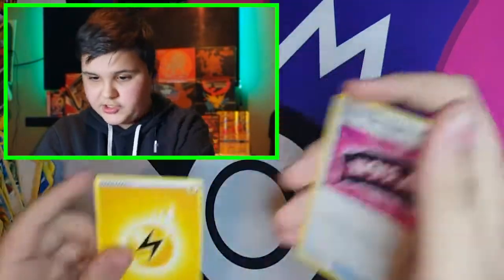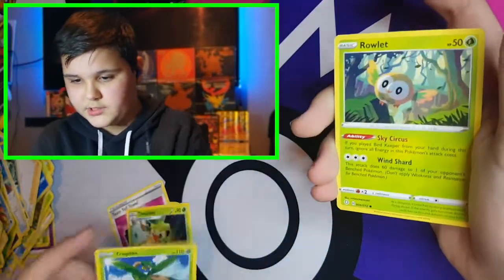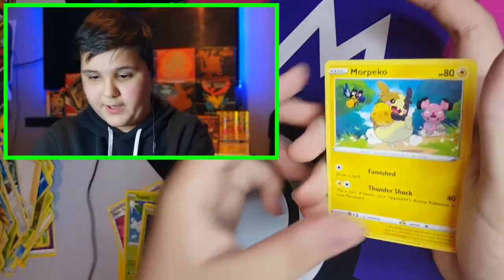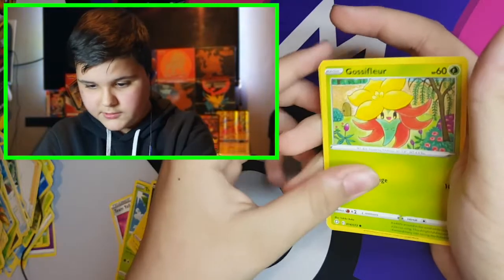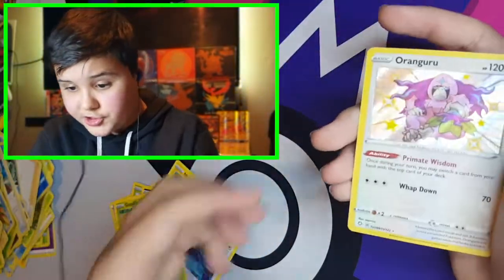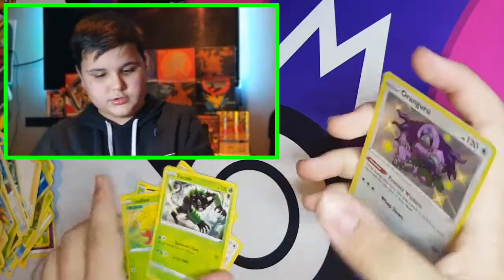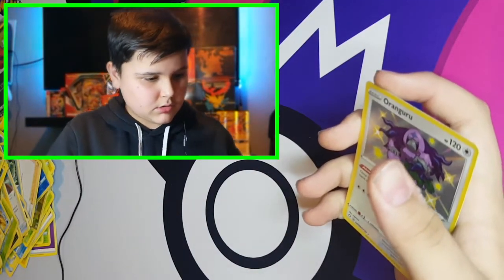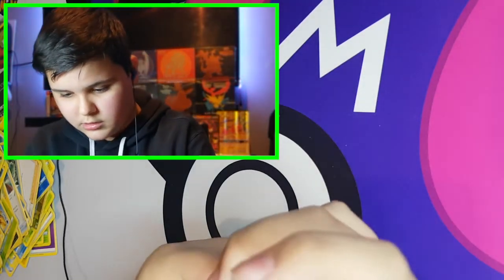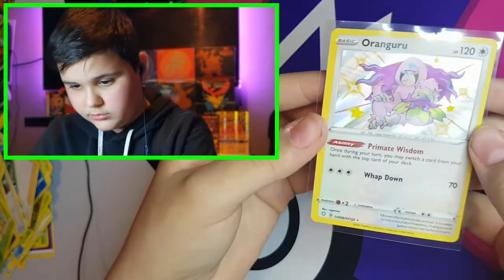I guessed Fire energy — it's Electric energy. Towel, Thwacky, Tropius, Rowlet, Morpeko, Nickit, Eevee, Glaceon. A Shiny Oranguru and a non-holo Zarude. I think we've only had one bad pack — that is actually insane. Oranguru, welcome to the team.